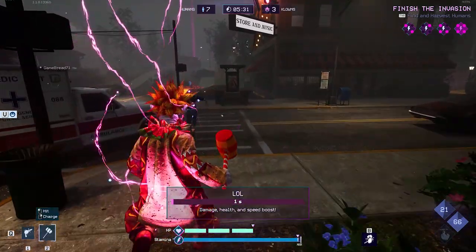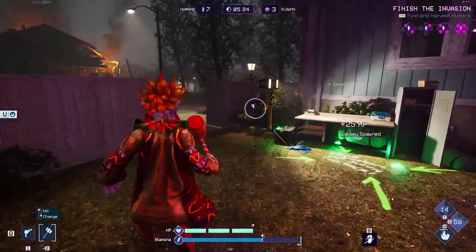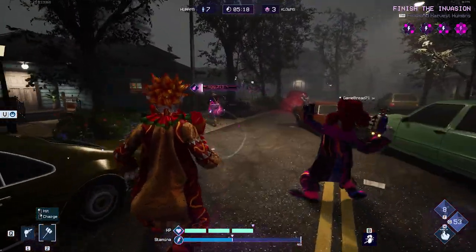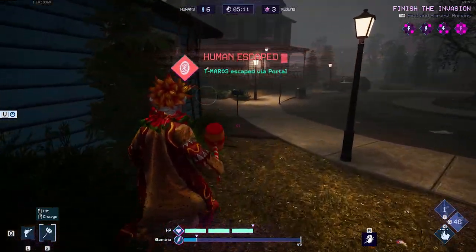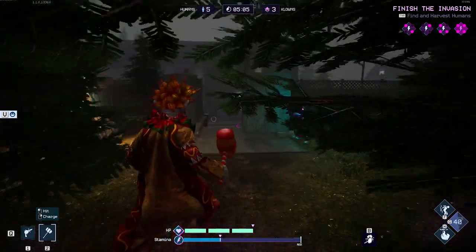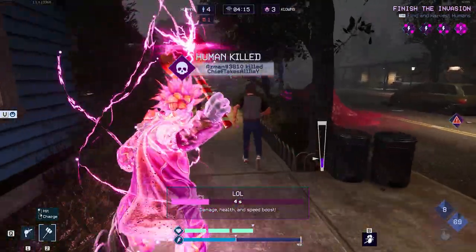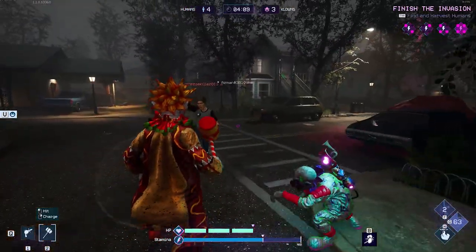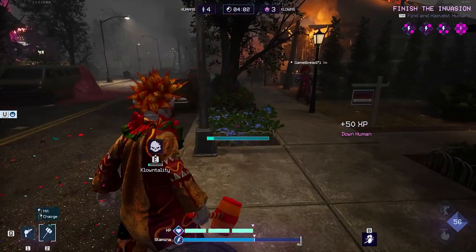Which side is more fun? That'll be up to anyone playing. Personally, I had a lot more fun on the clown side — I definitely felt more powerful. In a one-on-one situation, depending on the human's loadout, the clown has a big advantage. Clown weapons are infinite, limited only by your stamina meter. If the human has an energy drink or two, it can make it really tough to finish a chase. You can also use a special power to refill your stamina and strengthen your attacks. Managing the timing of your special powers is fun but costly if you run out mid-fight.